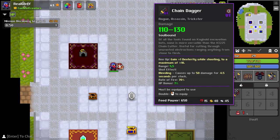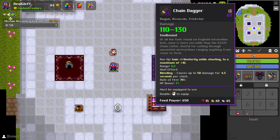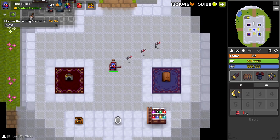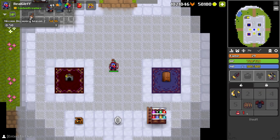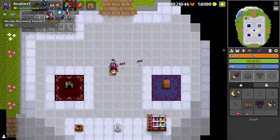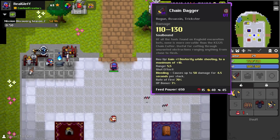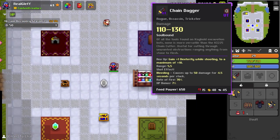Then we have the chain dagger, and this has actually been updated since I first saw it. It's called Rev Up — gain 1 plus dexterity while shooting to a maximum of 10 dexterity, so you get more dexterity the longer you shoot it. We have 76 dexterity, and shooting for some time I got plus 7, and then we have the maximum. So you want to keep shooting while having this dagger. The shot effect is bleeding — causes up to 50 damage for 4.5 seconds per stack, and the XP bonus is 7%.